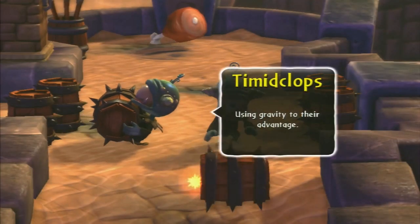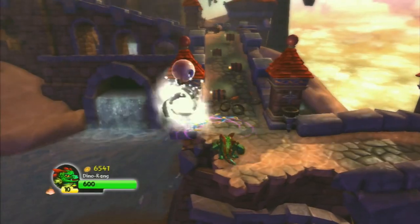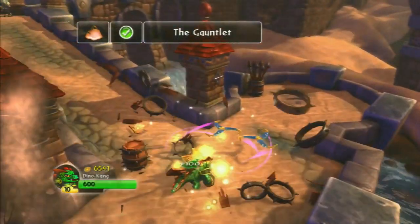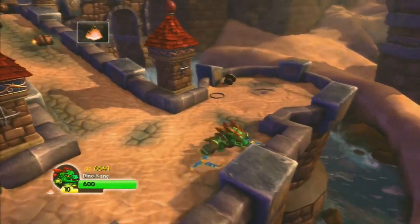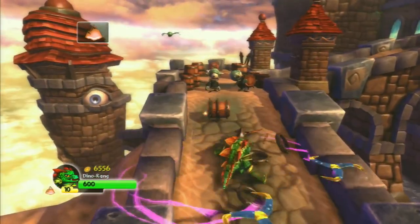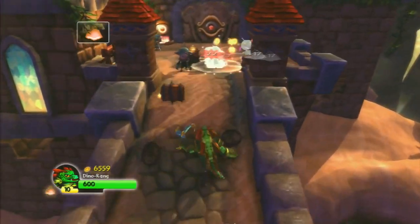In Chapter 8, Crystal Eye Castle, we see the first ever Cyclops in a Skylanders game, and it is the Timidclops. They are these very weak-like Cyclops that throw explosive barrels down slopes, which is a fairly easy obstacle to dodge because you can simply break the barrels, but you always have to be careful or else you will get damaged by them.